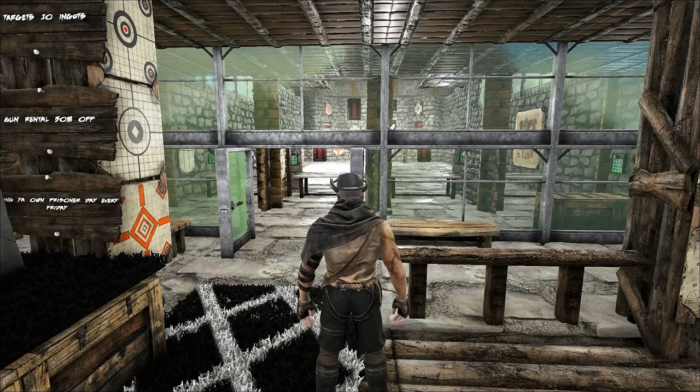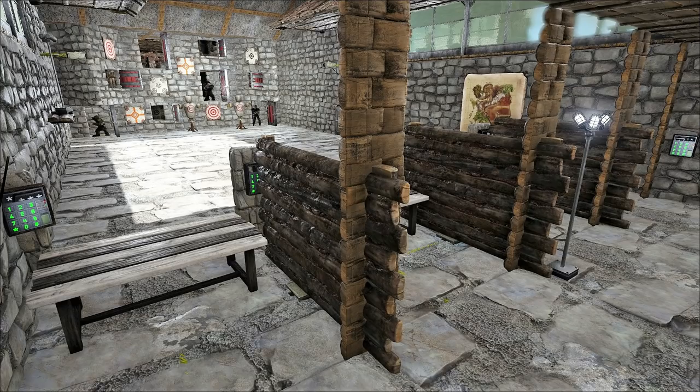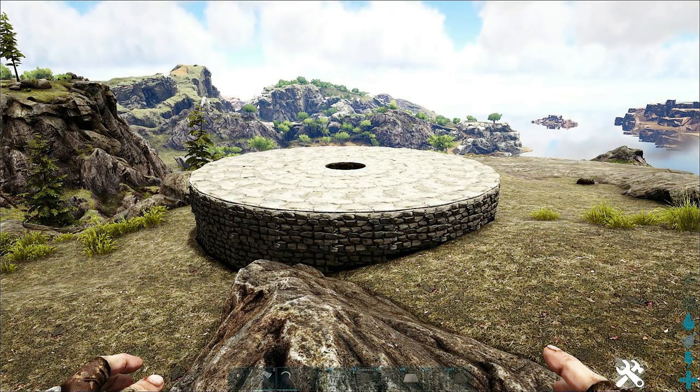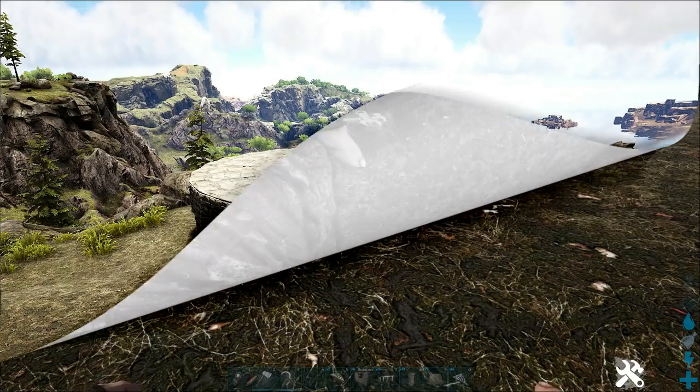The gun shop's built on a circle base and I've figured out a new way of building them. It's a bit less on materials and takes a lot of the guesswork out of lining all the fence foundations up — just using the triangles from the new homestead stuff as the start of it.